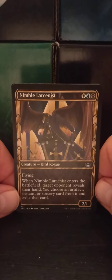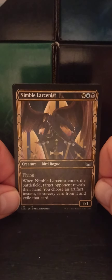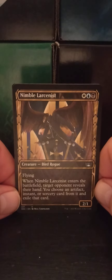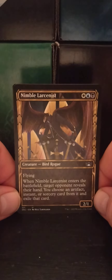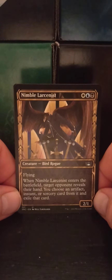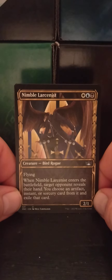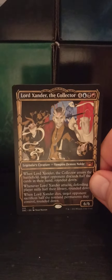And we get the showcase art for Nimble Larsonist — yeah, not a word. White, blue, black bird rogue, two one. Flying. When Nimble Larsonist enters the battlefield, target opponent reveals their hand; you choose an artifact, instant, or sorcery card from it and exile that card. That'll do it.